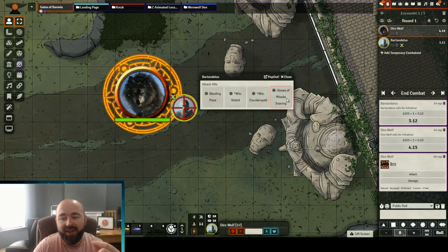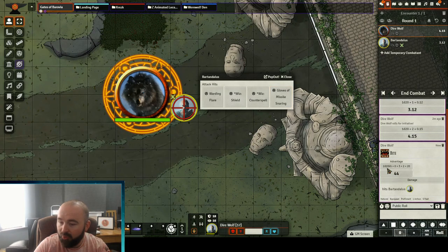The only thing I don't like about this is those gloves of missile snaring — the player's not currently attuned to them. So it obviously doesn't look for items that have a reaction usage to see if they're attuned. That's something the module developer will maybe look at in the future. But what was the hit? It was a 44 to hit.